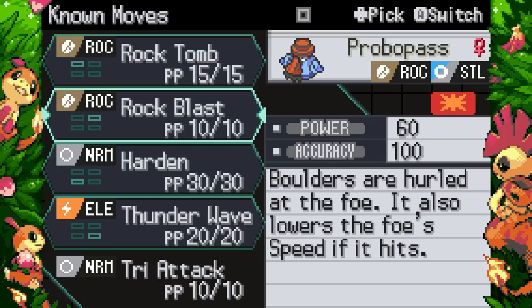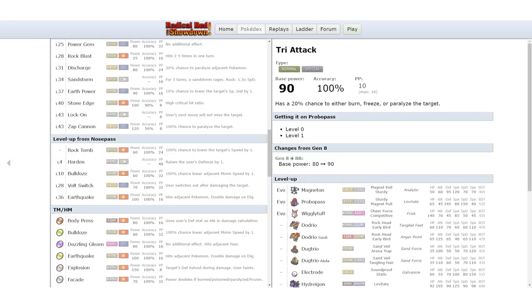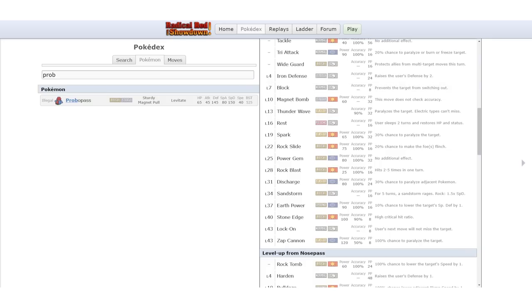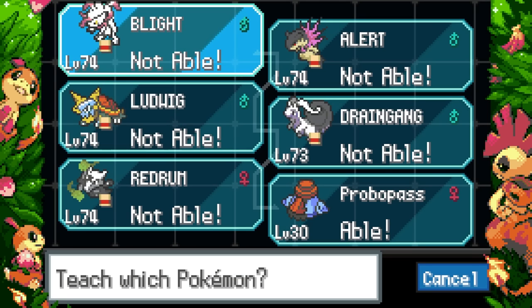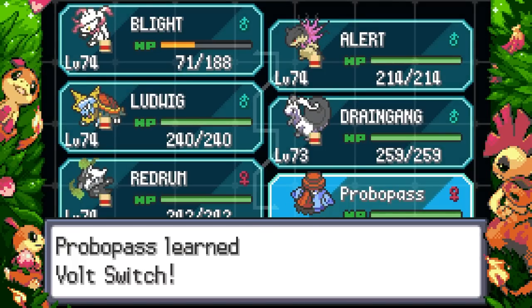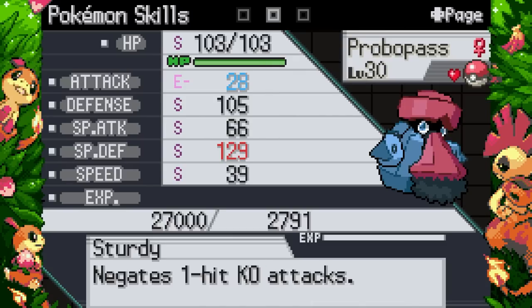I do like this sprite — he's really cool. Radical Red actually increased the base power of Tri Attack to 90, interesting. I love Tri Attack, it's a very fun move. Radical Red also does this thing the main series does where level-up moves from Nosepass aren't learned by Probopass — like how Shroomish learns Spore at level 48 and that's the only way to get Spore on Shroomish. Thankfully we can just teach Volt Switch by TM; it looks like most of the moves are TMs anyway.